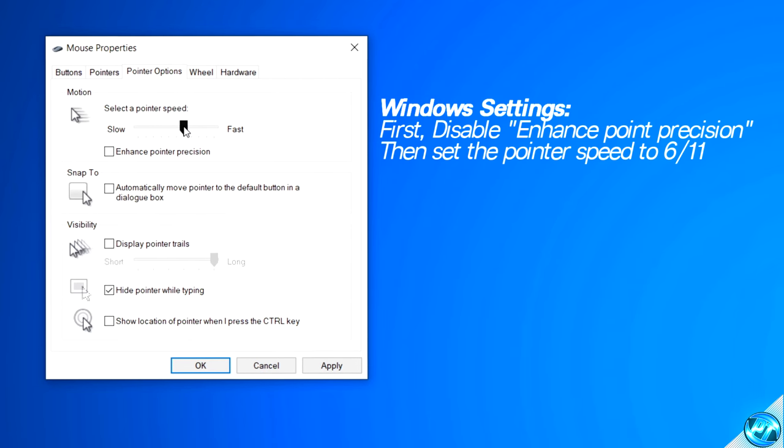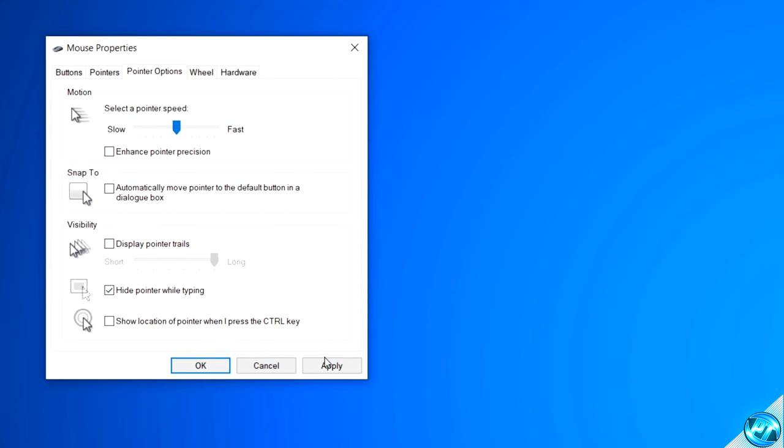We then need to set up the mouse pointer speed correctly to remove all acceleration from the operating system. Simply drag the slider all the way over to the left-hand side — we're now on the first notch. We need to set this slider on the sixth notch, so count in from 1 through to 6. Once the slider has been set to 6, navigate to the bottom right-hand side, press apply, then press OK.